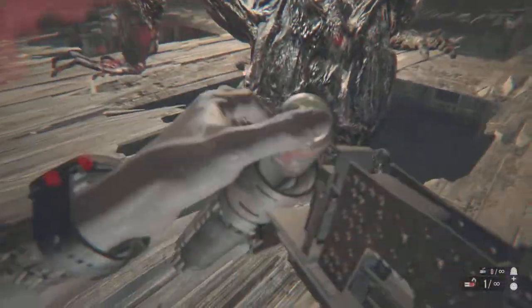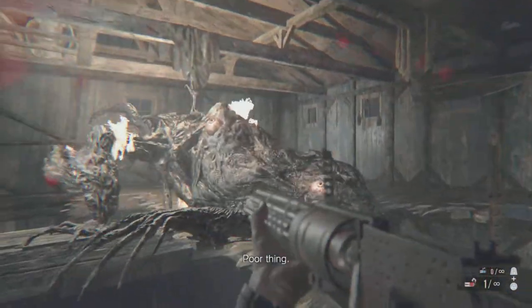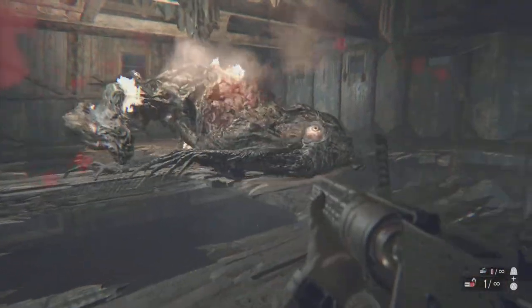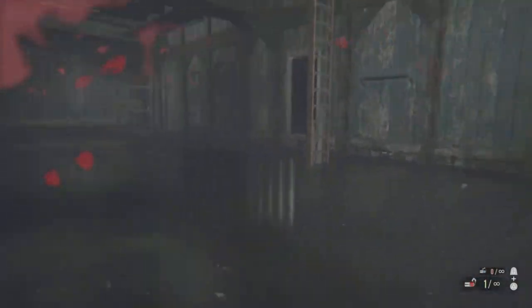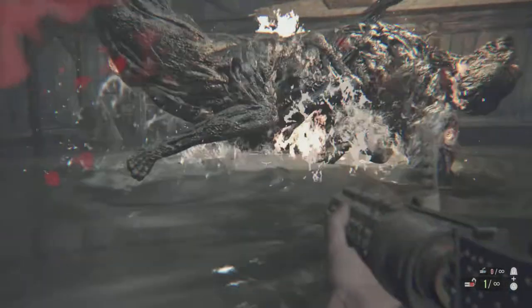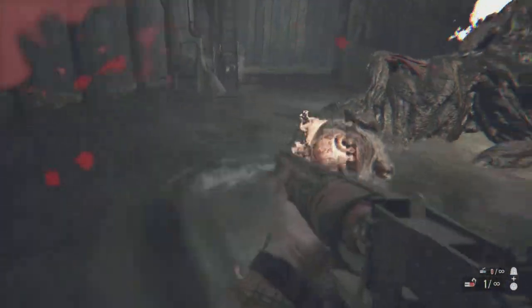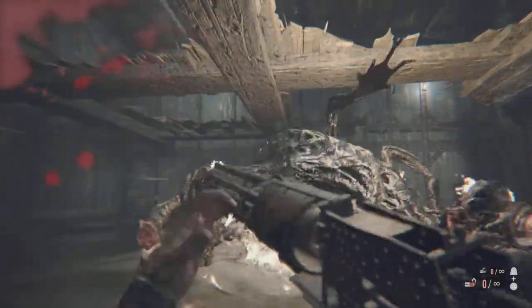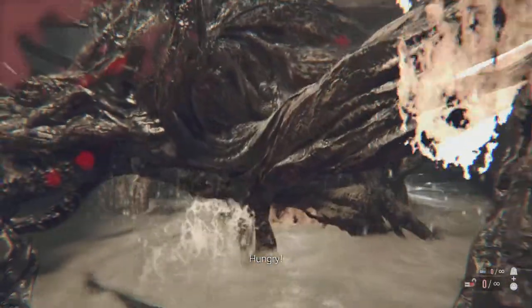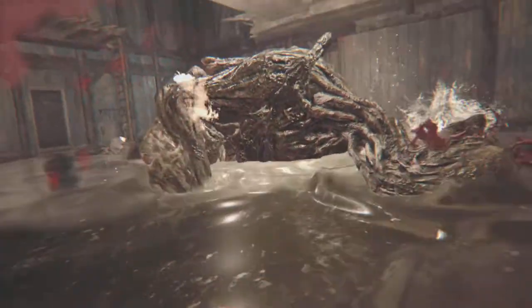I tried that on PlayStation 5 and it did not work for me, so I used the flamethrower differently and it did work. As you can see here, I'm using the flamethrower and hitting Jack randomly. He's on fire, and I don't care which spot I'm shooting as long as I'm setting him on fire, because his eyes will explode automatically.